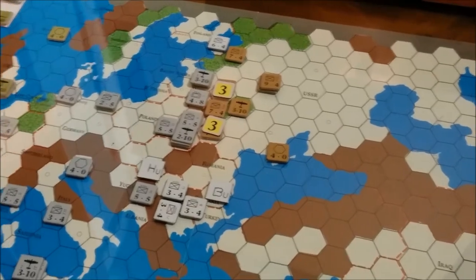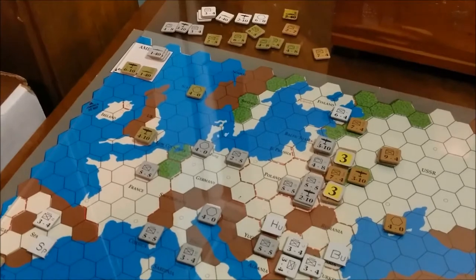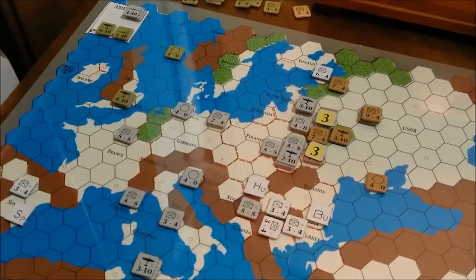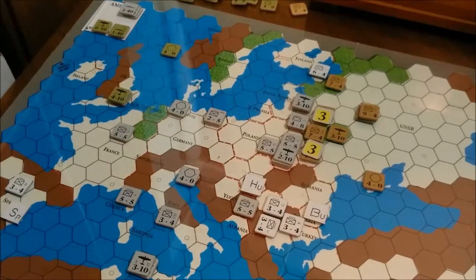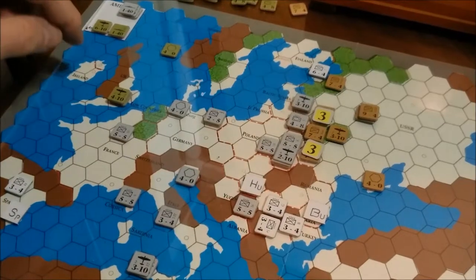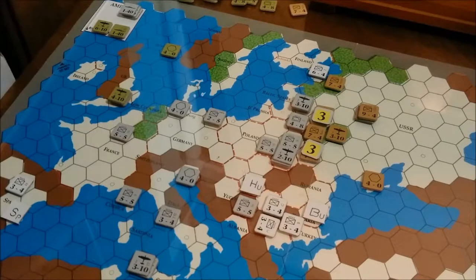Barbarossa — we're going to make a few attacks up there into Russia. The Americans do come on but I haven't brought them on the board yet. I wonder if I shouldn't. We could put the air and the naval unit over here and then use them. But anyway, we're at the end of the Axis turn.